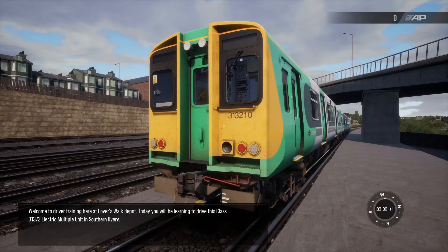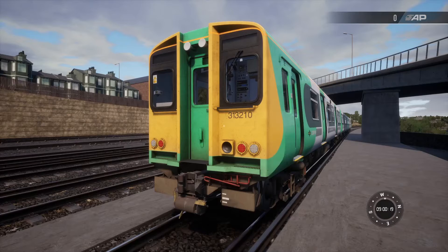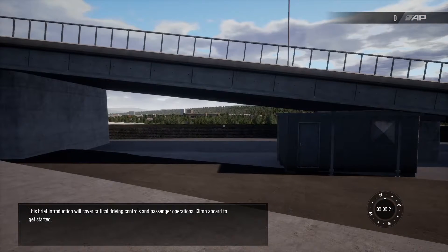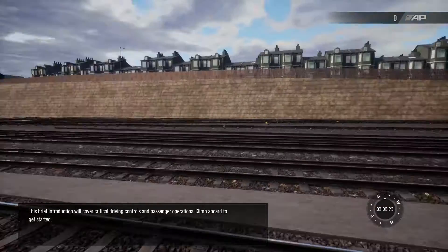Welcome to Driver Training here at Lover's Walk Depot. Today you'll be learning to drive this Class 313-2 electric multiple unit in Southern livery. This brief introduction will cover critical driving controls and passenger operations. Climb aboard to get started.